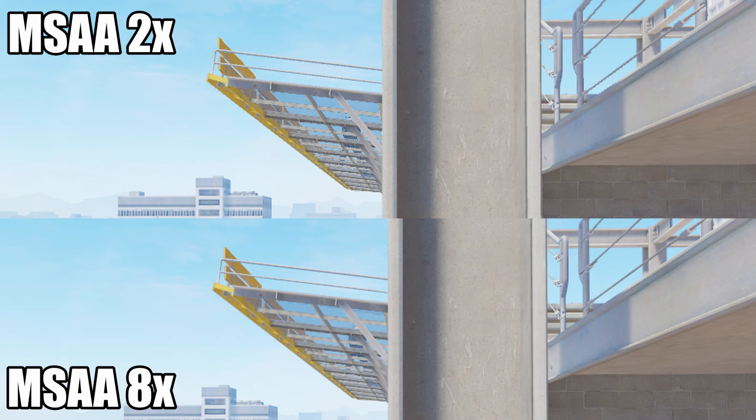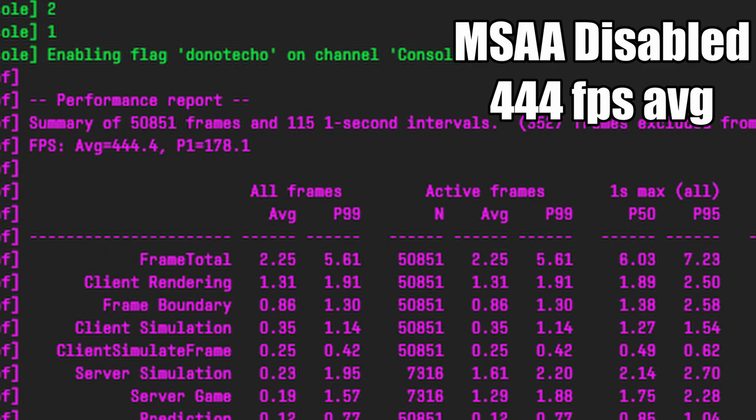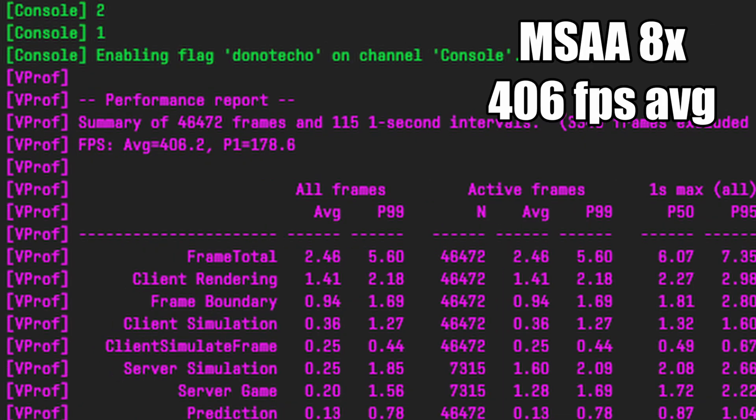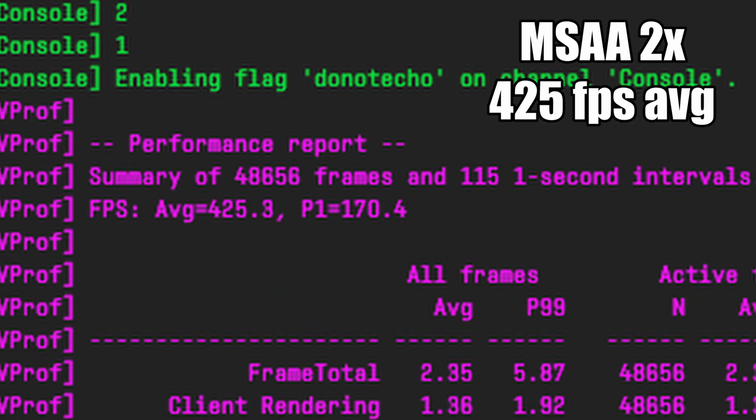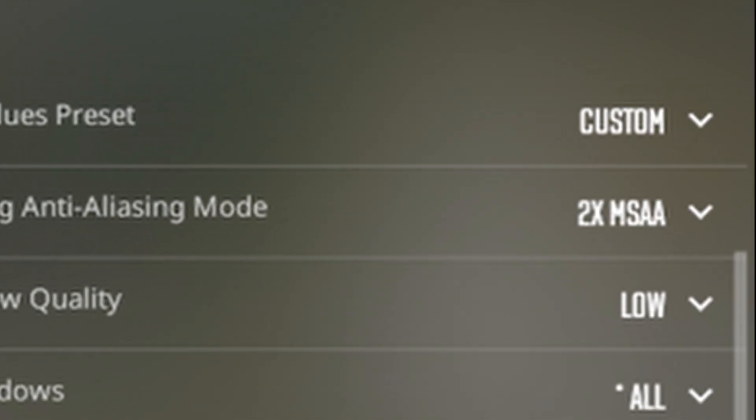However, the frames you're saving makes it a lot more worth it. Just to show you how much of an impact this one setting has on FPS: on MSAA disabled, I got an average FPS of 444. Then on 8x, I dropped to an average of 406 — 38 lower frames per second on average. And then on 2x, I got a nice safe 425. This is why 2x is the safest option if you really want max performance. Overall, for max visibility and performance, keep it on 2x.